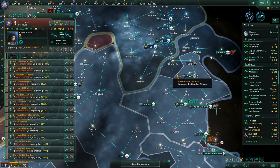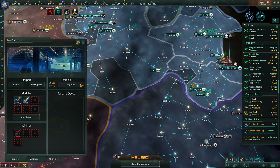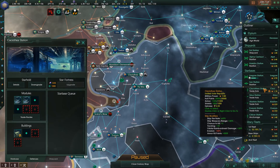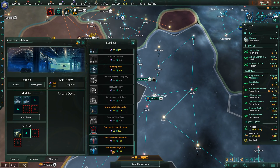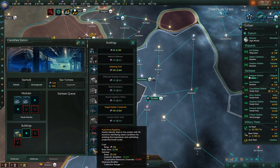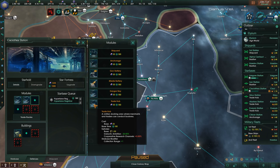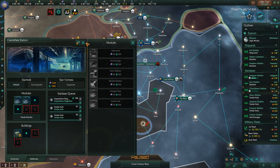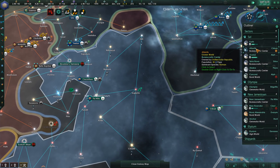Ship upgrades applied. I need 500 alloys, not 200. I'm going to build a Hyperlane Registrar because that will improve the collection range, and we'll also build more trade hubs — we're going to let this base be just an outright trade base. Even though it could technically be used as a defensive base, we're going with trade for now.